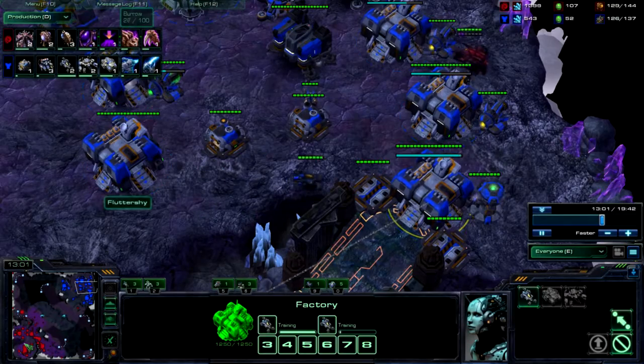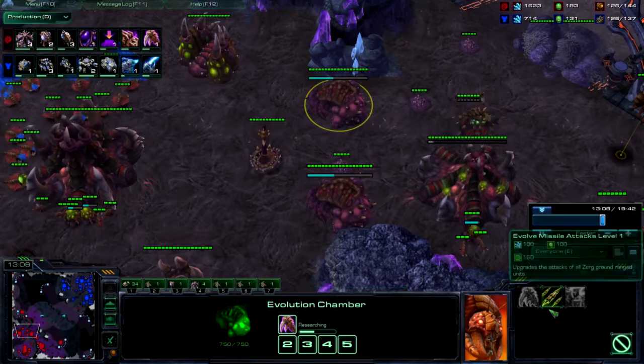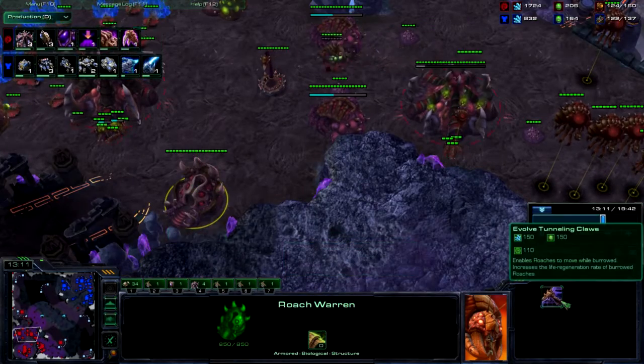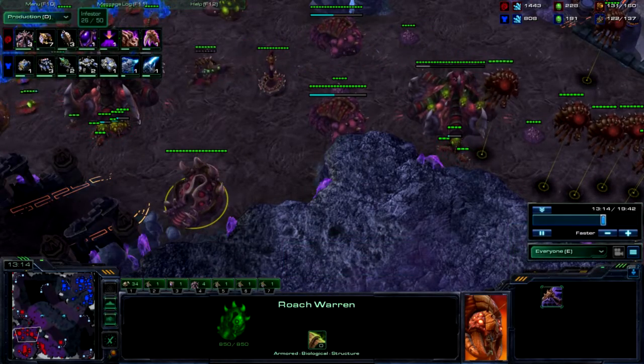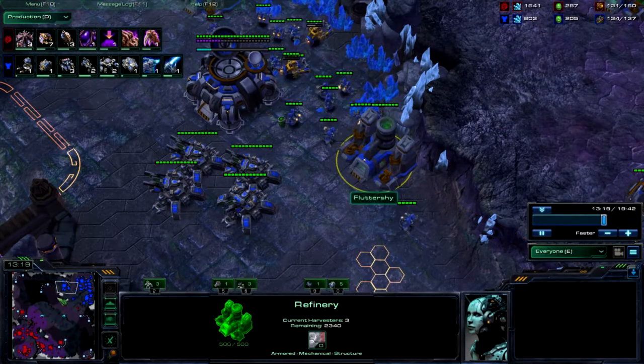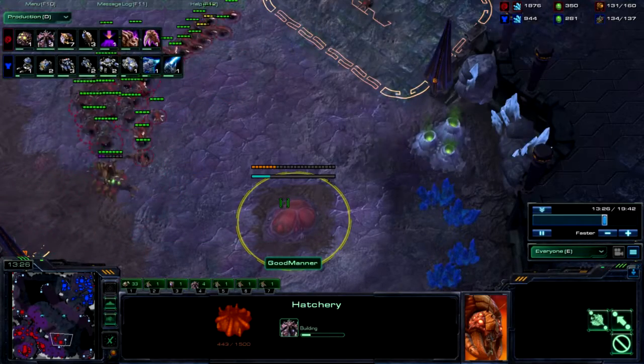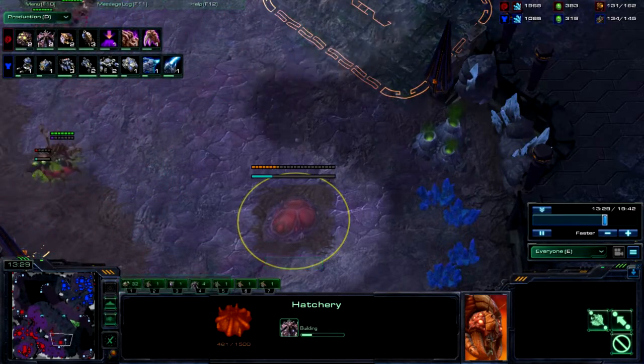You can see me getting Burrow. I think what's going to happen is I'm going to cancel this melee, get this attack, and get Tunneling Claws. Then I'm going to drone a lot, because I understand that at this moment he cannot actually do too much in terms of pressure to me. I'm also going to take this 5th for the same reason — I know he can't do too much damage to me.